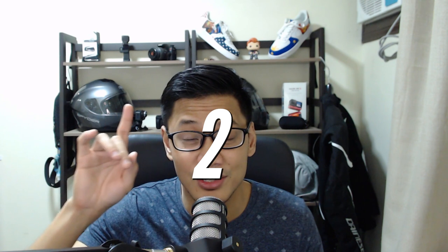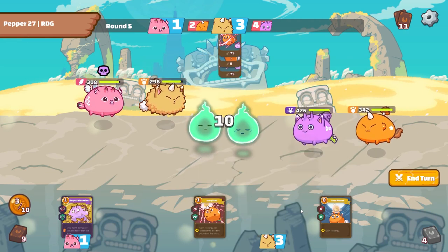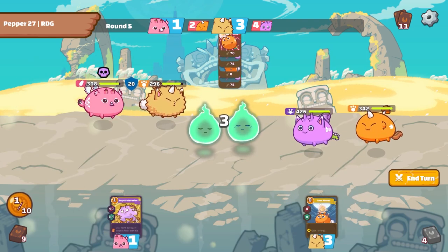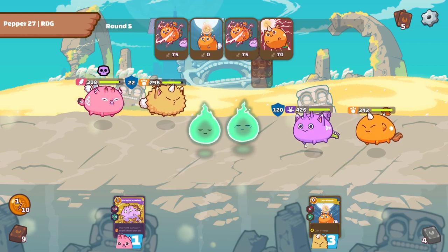Number two on the list: I use zero cost energy cards to control and navigate stuns from my enemy. If you've gone up against a terminator build Axie lately, then you can understand the frustration of getting stunned — sometimes even double stunned. To help you navigate through those stuns and stop wasting cards or damage while stunned, the zero cost energy card comes in clutch.